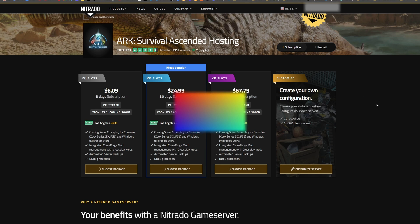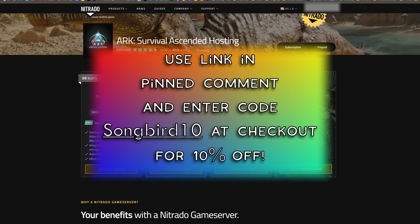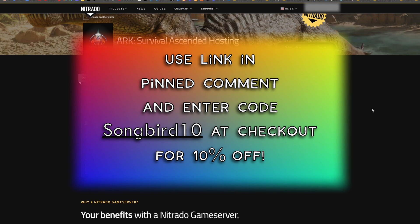You can also save 10% by using my code that is in the description. If you enter the code songbird10 at checkout, you will get 10% off the regular price. So make sure to do that.